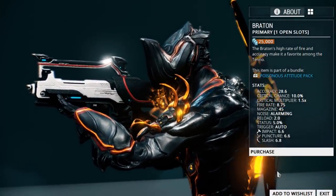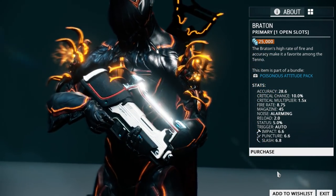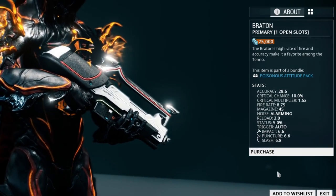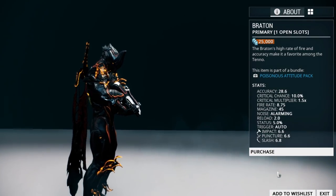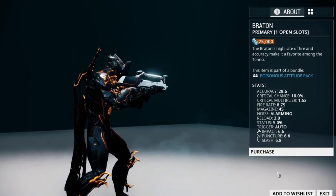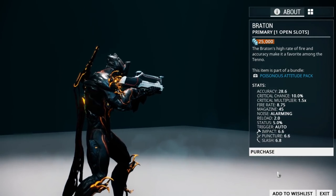Starting with your primary weapons, our first choice is the Bratton. The Bratton is a mastery rank zero weapon that you can pick up in the market for 25,000 credits. With its high fire rate, this is a very good automatic weapon to start with for your primary.